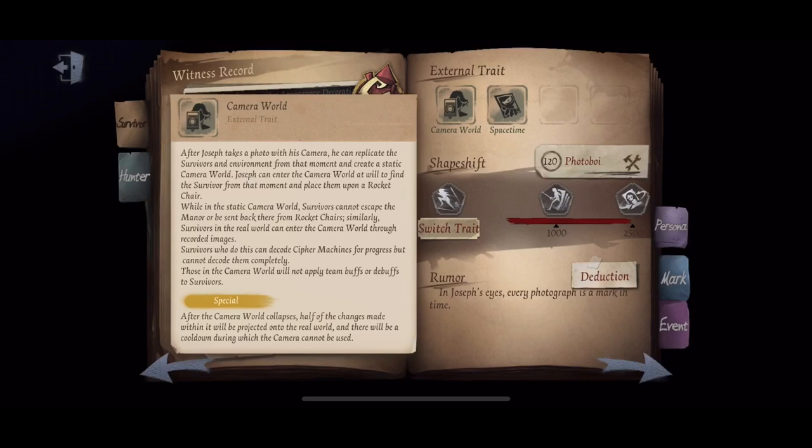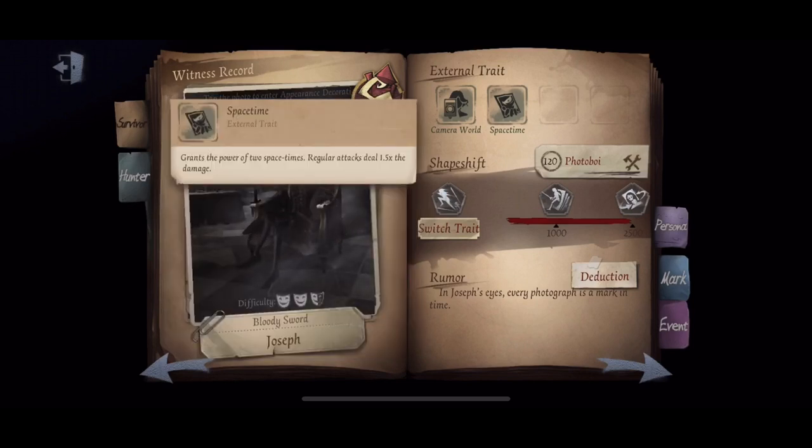Survivors are able to enter the camera world — with the exception of Mech's bot — where they can heal photo clones or rescue them from chairs. They're also able to decode in photo world, but like the ability states, they can't complete it — the cipher will cap at 99% progress and then regress when photo world collapses. Space-Time grants the power of two space-times: regular attacks deal 1.5 times the damage, making it difficult to heal that sliver of health without necessary support.